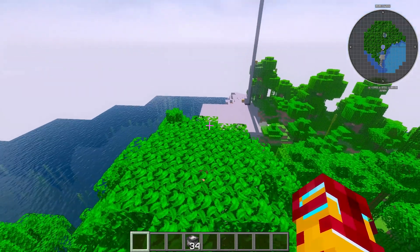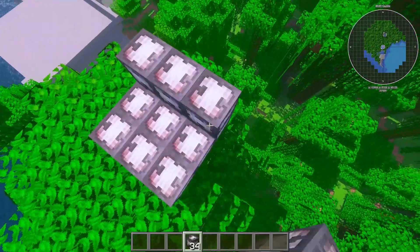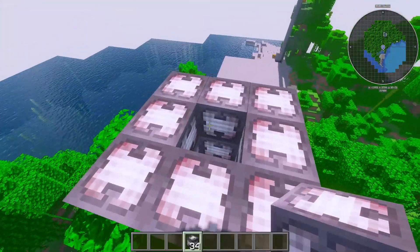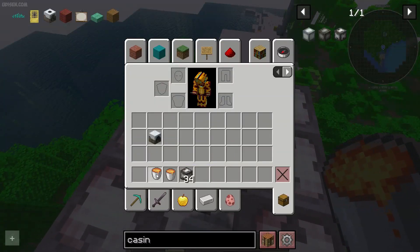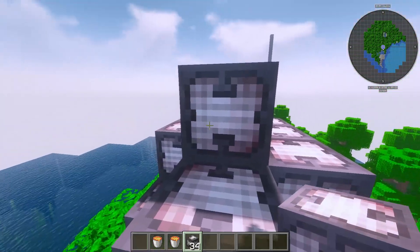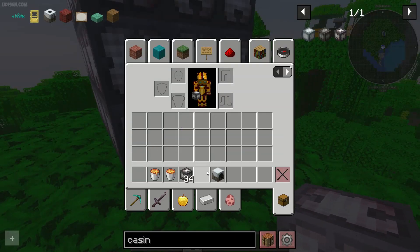Now construct the structure: place industrial machine casings in a one-two-three, one-two-three, one-two-three pattern — nine pieces. Then eight pieces around the second layer. Layer number three is totally the same. Then put lava inside — first lava, then second lava. Build another layer nine by nine, then find the bottom center block and place the industrial blast furnace itself there.